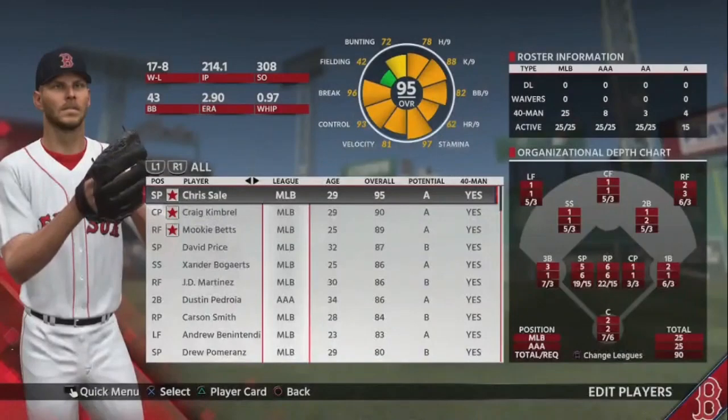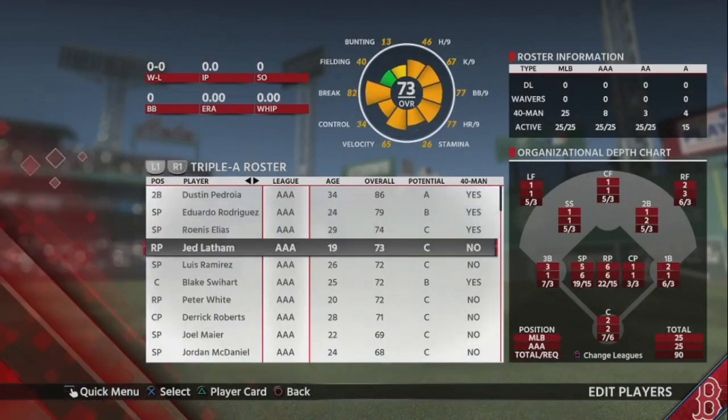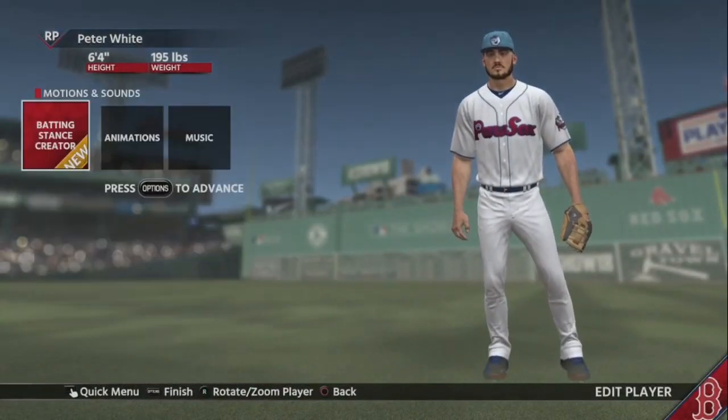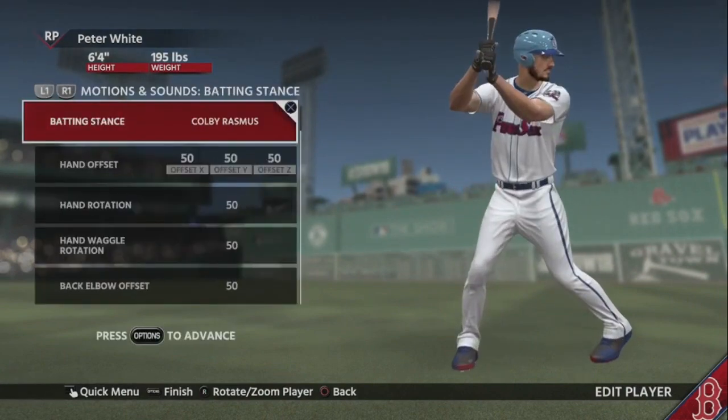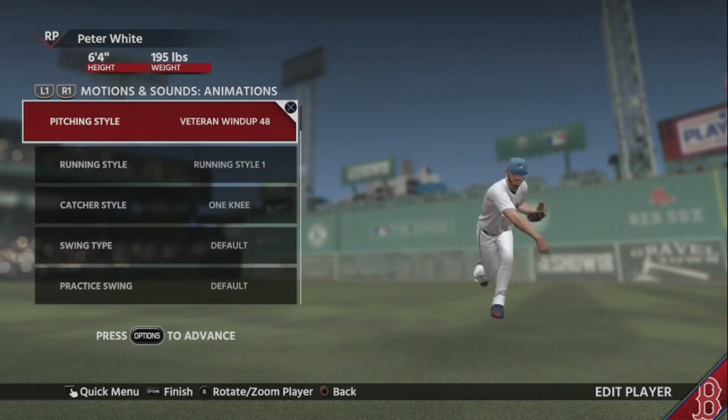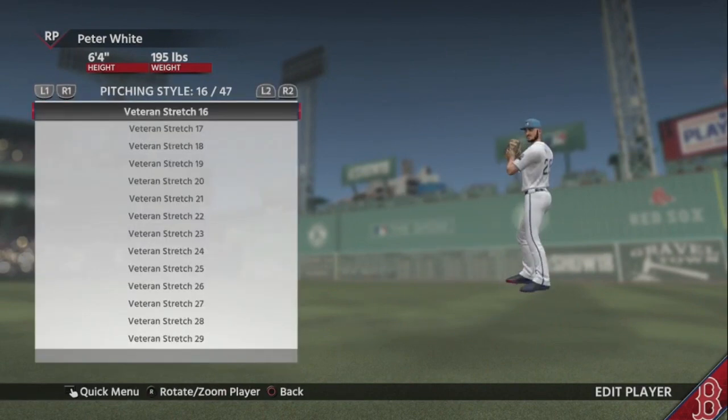We can also look at pitchers. I don't want to edit Chris Sale, so let's edit a different pitcher. We can go to animations, and here we go — pitching styles. There are a ton of these as well.